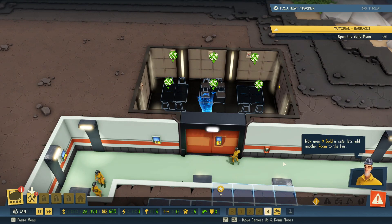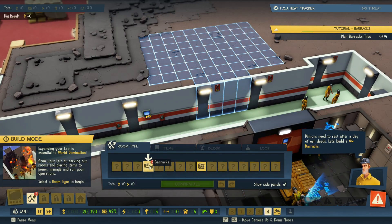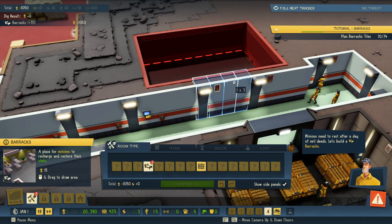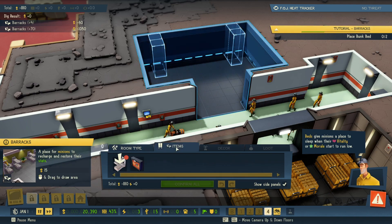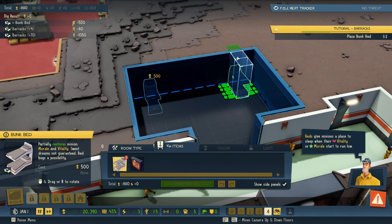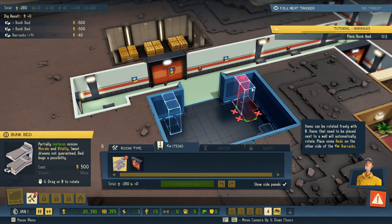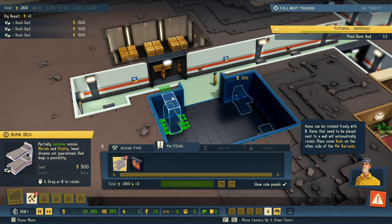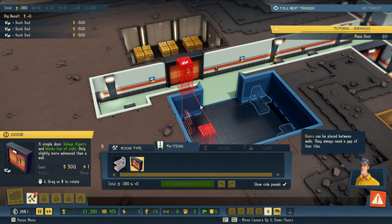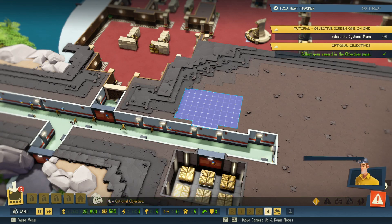Now your gold is safe, let's add another room to the lair. Minions need to rest after a day of evil deeds, let's build a barracks. Beds give minions places to sleep when their vitality or morale start to run low. So we're putting in some bunk beds. Items can be rotated freely with the rotate controls — items that need to be placed next to a wall will automatically rotate. Place some beds on the other side of the barracks. Doors can be placed between walls — they always need a gap of four tiles. Let's get a door in here and confirm.